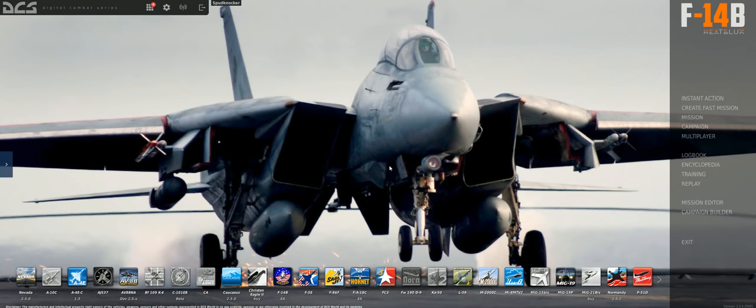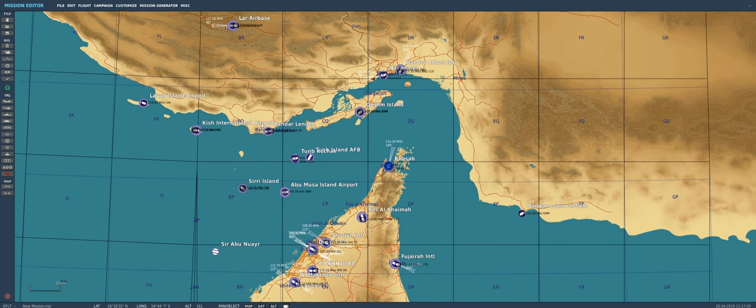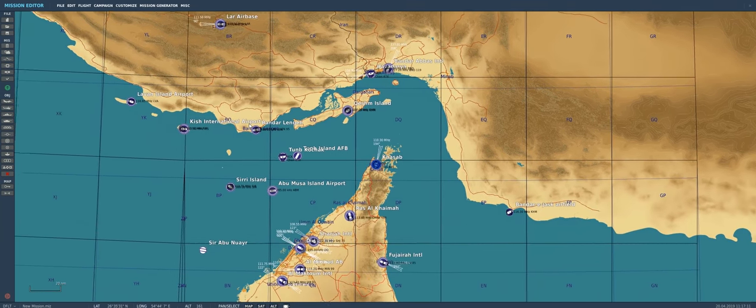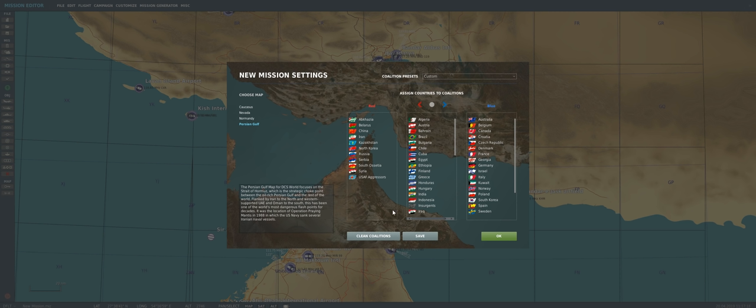I'm going to go through things in as much detail as possible, explain my rationale for different decisions in terms of mission making, and show you guys the ropes so you can start making your own missions for yourselves, your friends, and your groups that you fly with. First thing we're going to do is go into Mission Editor and go to a new mission. We're going to build on the Persian Gulf map.